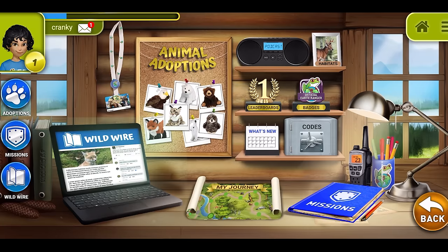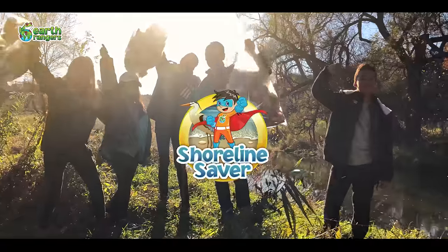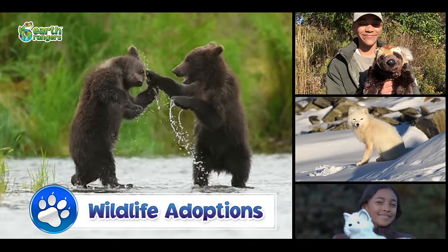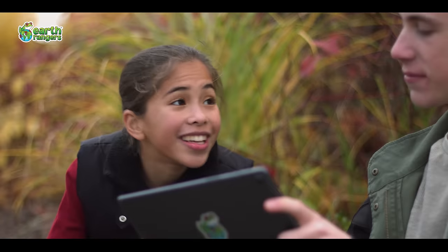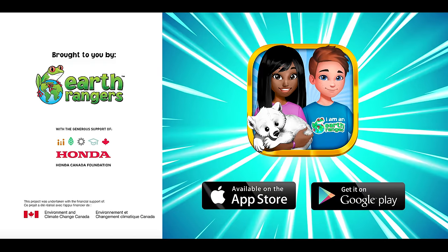But how? Through cool missions, like Pollinator Power, Just One Tree, or Shoreline Saver. And by protecting endangered species across Canada. Awesome. How can I join? It's easy. Download the free Earth Rangers app today and join our team of animal-saving heroes.